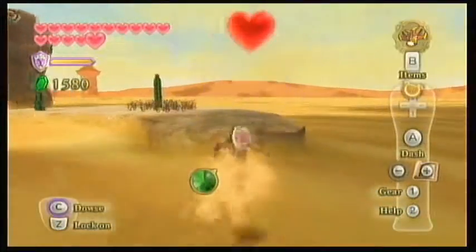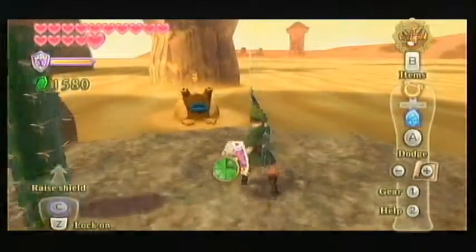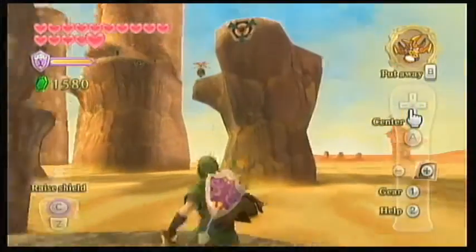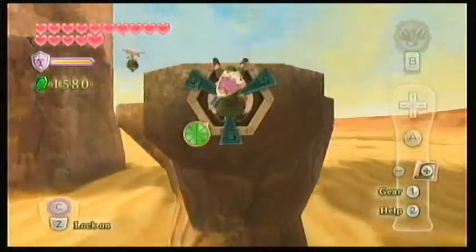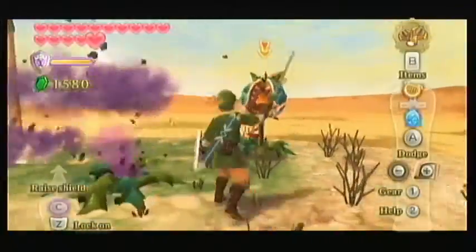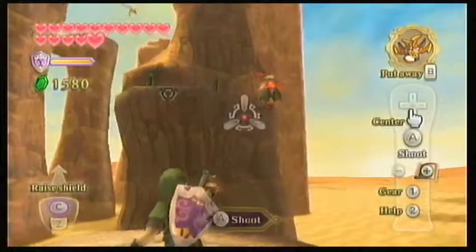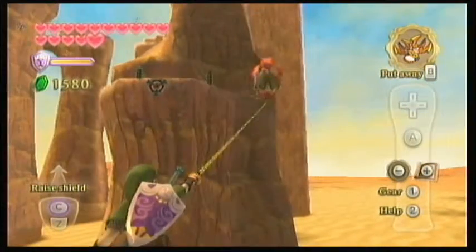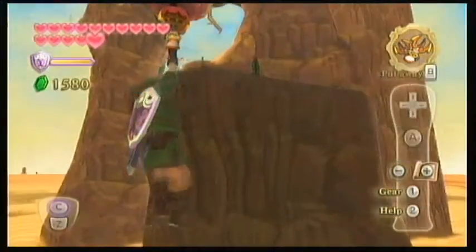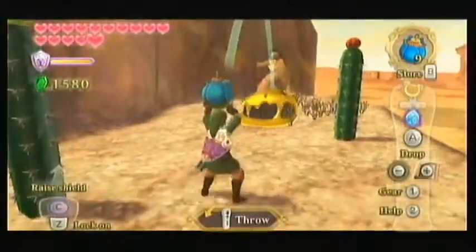And here's some new baddies which are a lot easier to kill now since we have an upgraded sword. Normally if you were to try to kill those guys using the Skyward Strike it would take like three or four hits, but now that we have an upgraded sword we can do twice the damage so it only takes one hit. I found that really cool.